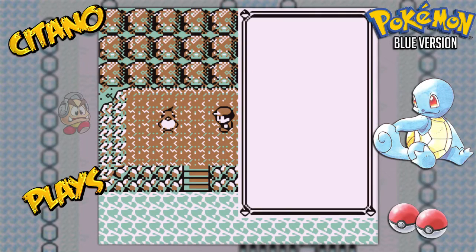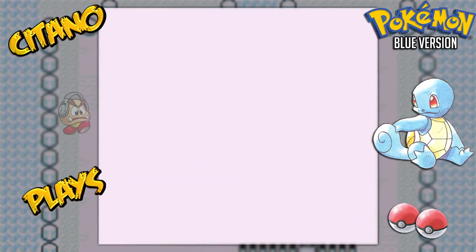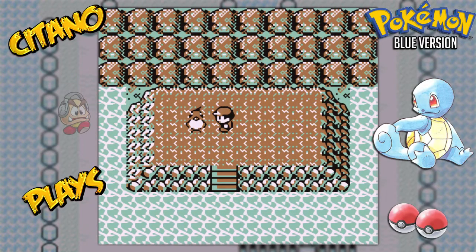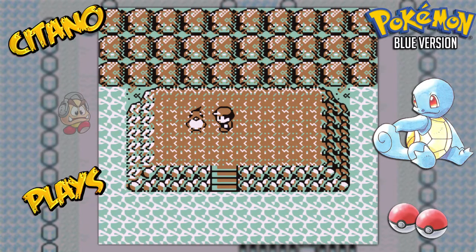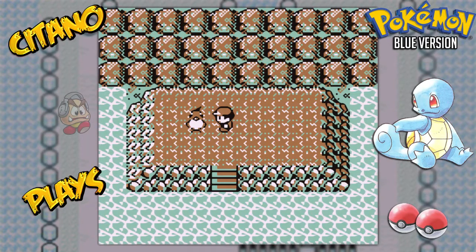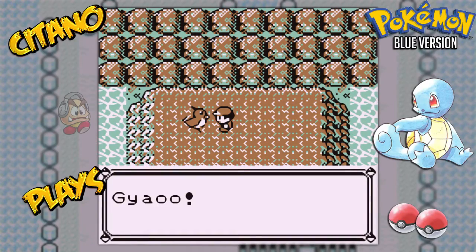So with that in mind, let's check what we have. Jolteon is ready. Are you guys ready? Our first of four legendary Pokemon to fight in Pokemon Blue. It is time. Against the icy legendary bird... Articuno.